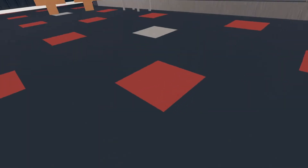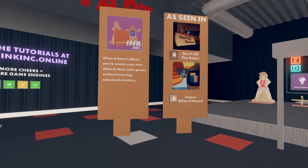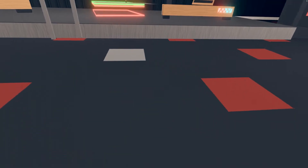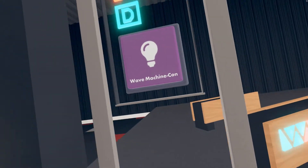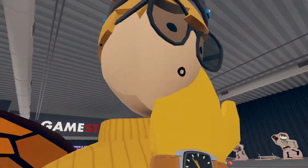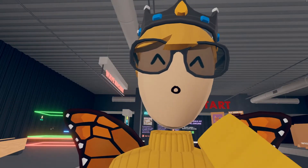Here's the Whack-a-Board. Over here we have the Wave Machine, and you can see what each one does. Keep in mind this one is free, and this one is paid — it's six thousand tokens. So yeah, that's the tour! Hope you guys enjoyed. If you did, please leave a like, and I'll catch you guys in the next one. Bye!